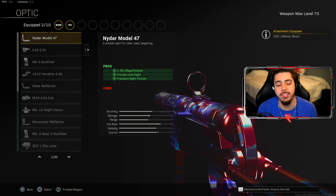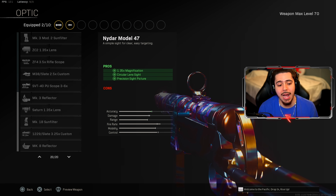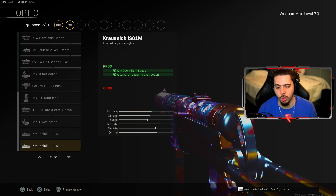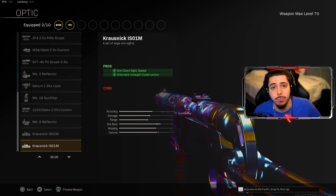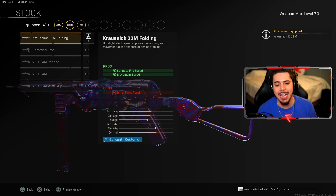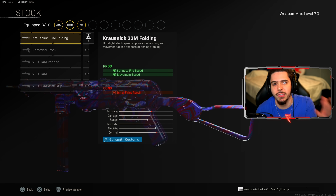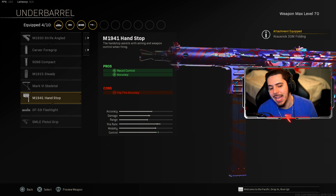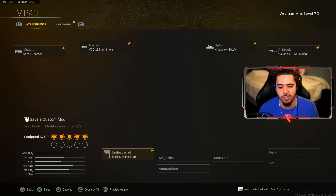For the optic, there's two ways of going with it. You can rock the slate reflector or the Krosnick ISO 1M. I personally like the iron sights, so I'm just going to go ahead and rock that. You can rock the slate reflector — there's nothing wrong with that. For the stock, we got the Krosnick 33M Folding for increased mobility — we get sprint to fire speed and movement speed, you just feel lighter on your feet. For my underbarrel, we have the N1941 handstop for recoil control to make this weapon as accurate as possible.